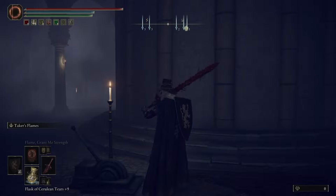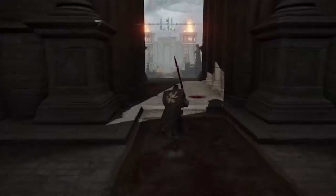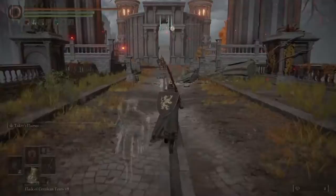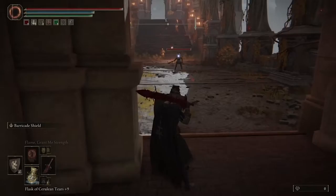First off, this is more of a hidden boss because you wouldn't ever come to this area, and you certainly wouldn't backtrack in the Capital of Ash unless you simply knew these bosses were down here. From this waypoint, just travel the path until you get to what would have been a lake, now covered in sand, that has the three putrid tree spirits in it.